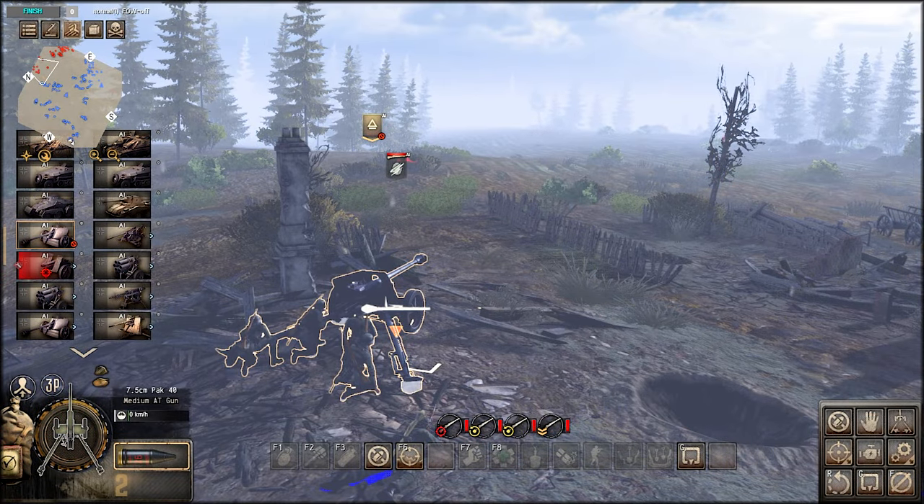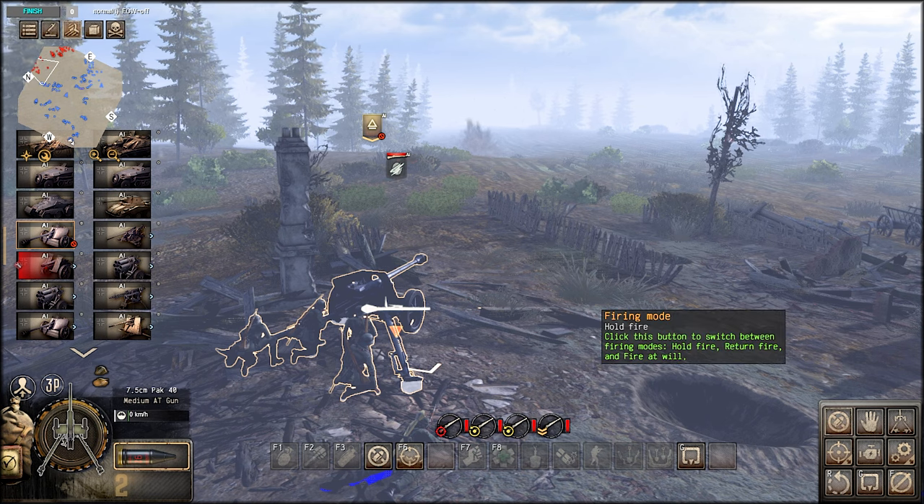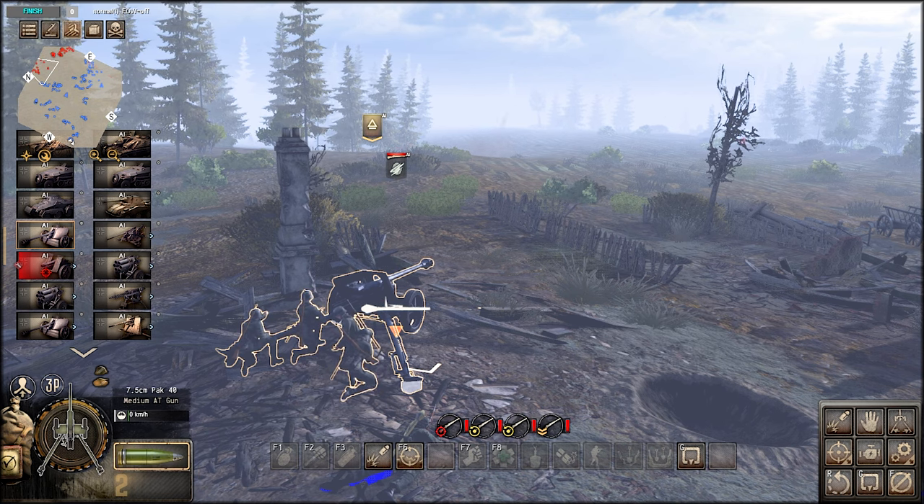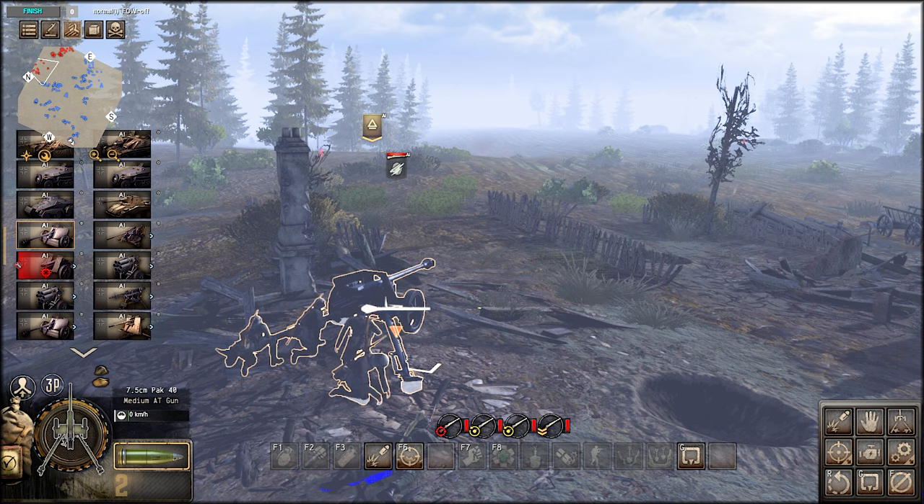In regards to fire modes, there are three types Gates of Hell allows you to use: hold fire, return fire, and fire at will. When set to fire at will, the gun immediately opens up and begins reloading the type of ammunition needed.